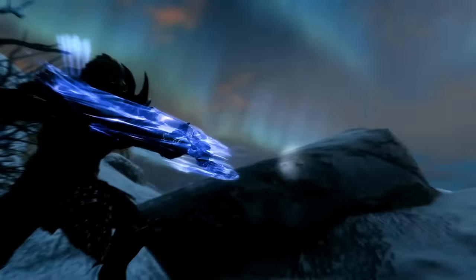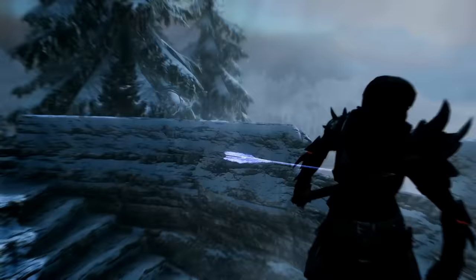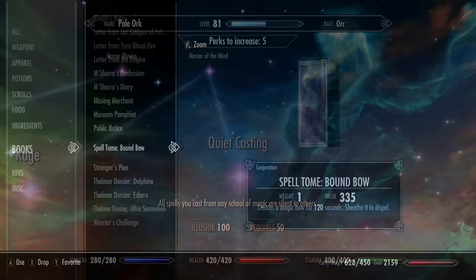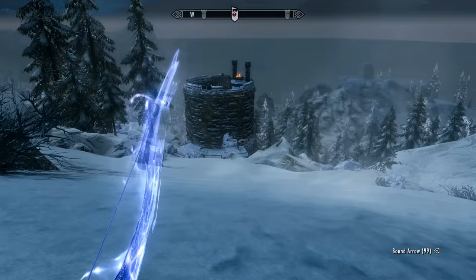The ring is obviously great for a stealth archer build or an assassin and absolutely ideal for any stealthy illusion mages, since the perk Quiet Casting exists in the illusion skill tree that lets you both shout and cast spells and even summon the bound bow spell stealthily without making any noise or enemies detecting you. So this ring really fits many Skyrim builds but it's perfect for the illusion sneak mage build.